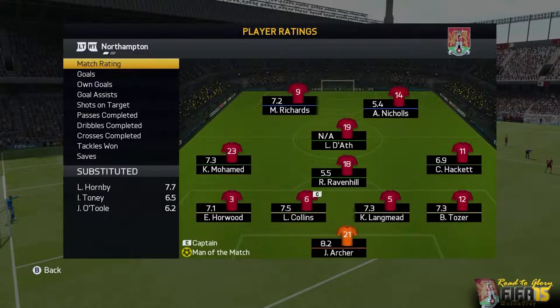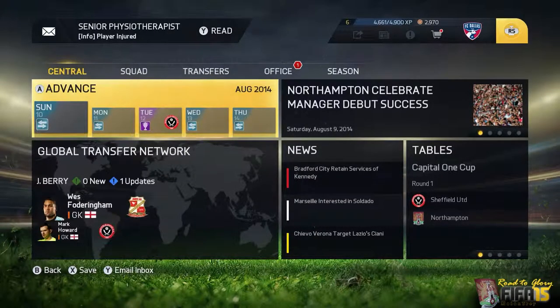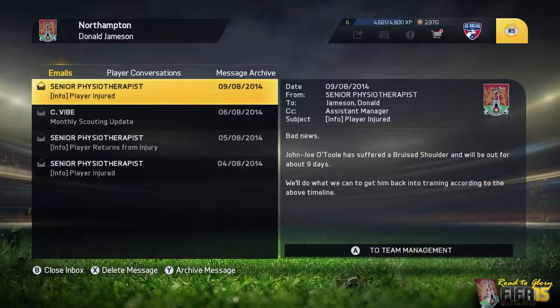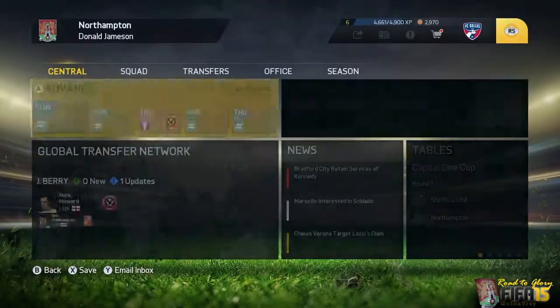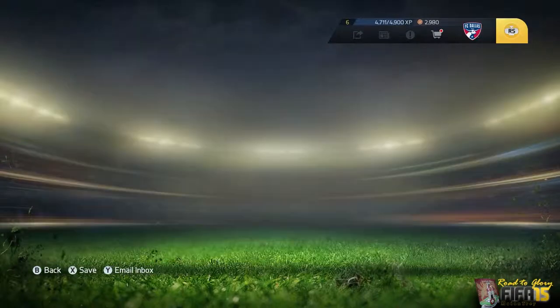These are the ratings for my players. Looks like everybody finished in the sevens for the most part, except for Archer, who's looking pretty good with that 8.2 rating. John Joe looks like he's going to miss a few days with the same bruised shoulder injury that Mark Richards suffered. It's not going to keep him out too long — probably just one or two games. That includes this upcoming Capital One Cup match against Sheffield United, who are of course a League 1 division team.